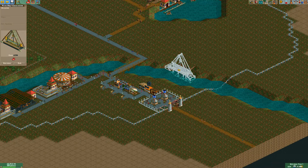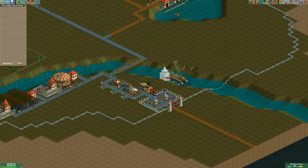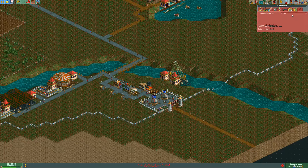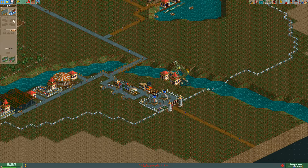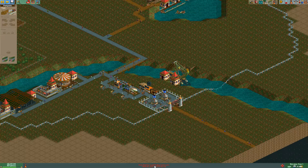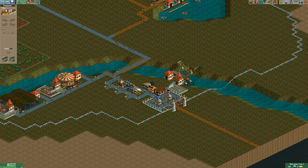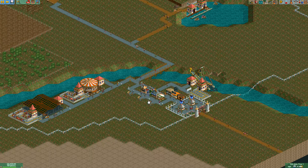I want it somewhat out of the water — like that, I think that would look nice. For the entrance and exit, I'll put the entrance right here and the exit on the other side, but close enough that guests don't have to walk too far to come back to their favorite ride. The pirate ship has no path, so let's quickly put this down and connect it up so people have the ability to get to that ride.